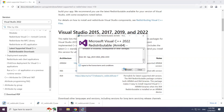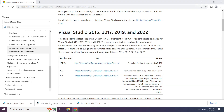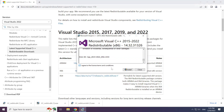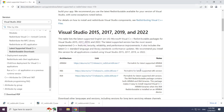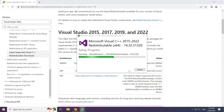Click I agree to the license terms and conditions and click Install. Repeat for the other files. Click Close when each installation is complete.